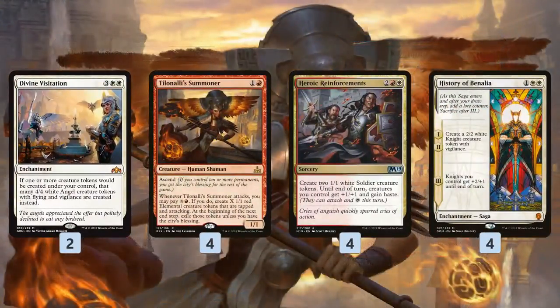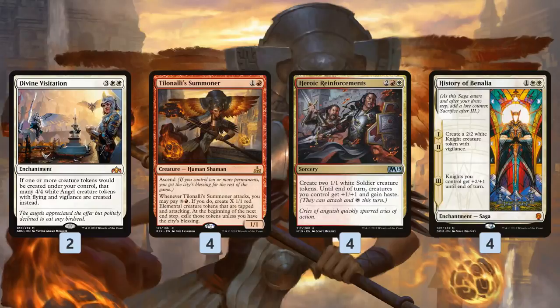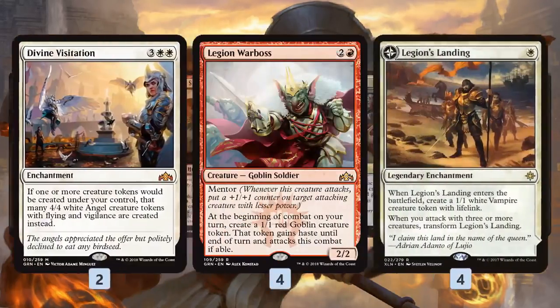We also have a lot of backup token producers — cards that put multiple tokens on the battlefield. Heroic Reinforcements is a pretty good aggressive card on its own, making a couple of tokens, pumping the team, giving stuff haste. Well, if we have Divine Visitation, it's not 1/1 soldiers — it's 2 hasty 4/4 Angels with Vigilance, which is a ton of damage for just 4 mana, hitting for like 10 damage out of nowhere with the pumping included. History of Benalia is fine early game just to put some blockers on the battlefield, and even crazier in the late game where we're going to get two 4/4s across 2 turns for just 3 mana. So really powerful token production there.